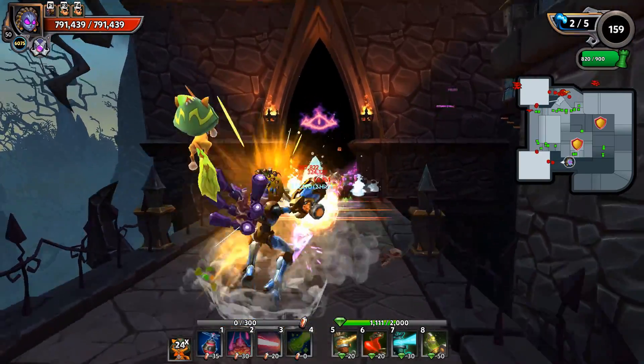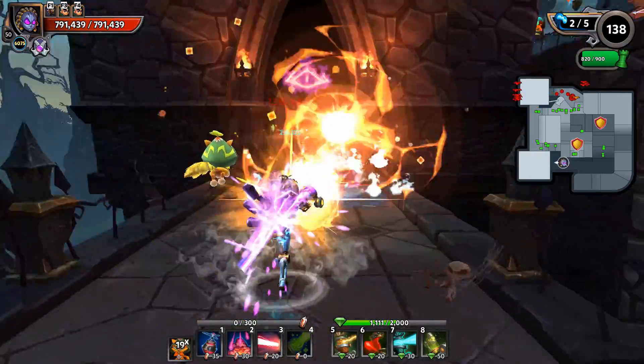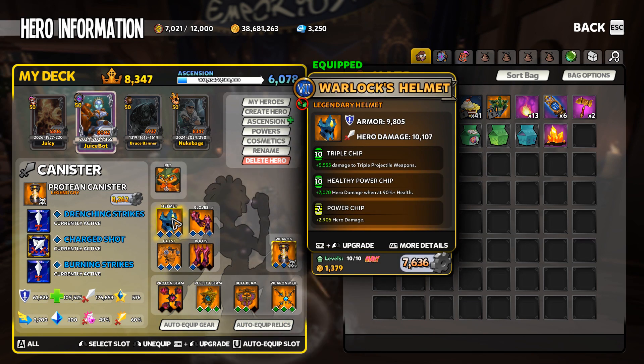This one came in at number 3 for one main reason: the build is 100% dependent on charged shot, which is a Chaos 7 shard, and a lot of newer players progressing through the game are not going to have this shard available. With that in mind, any hero damage hero — Apprentice, Adept, Huntress, or EV2 — is just not going to be at maximum power without charged shot. Charged shot is a requirement for all ranged heroes that focus on hero damage.